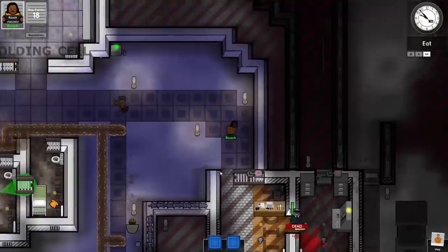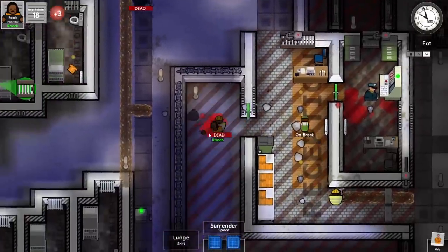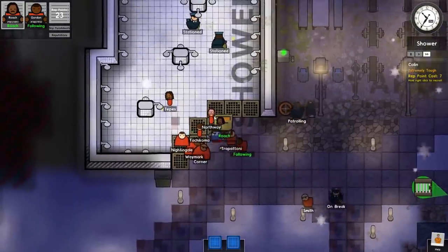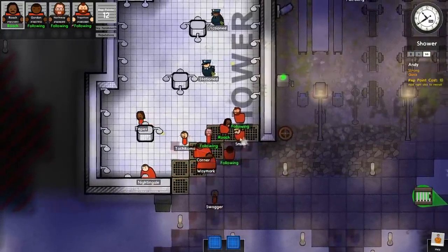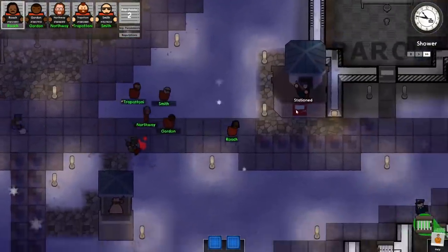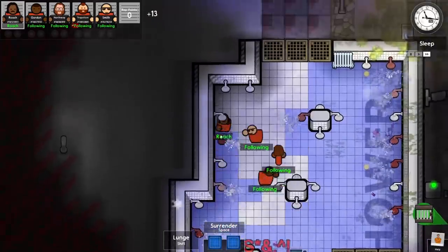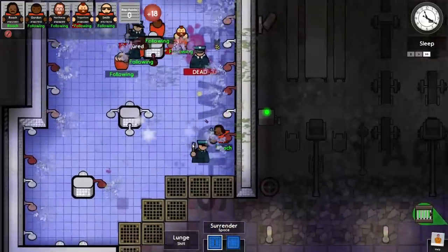You want to know what my next strategy is? Recruiting strategy — power by numbers. That guy's got glasses, he'll be my friend. This guy's also on drugs. Now I'm going to see if I can take out the guards on the towers. That was a really bad idea — they put down that insurrection quickly. Let's see if our little gang can get some more rep by destroying the showers. Very good job, friends.